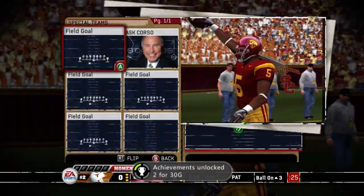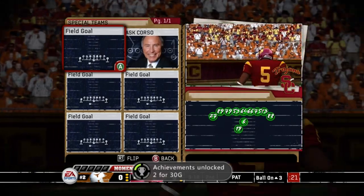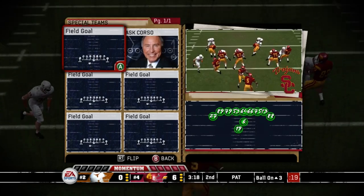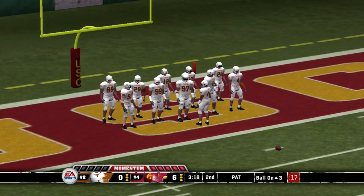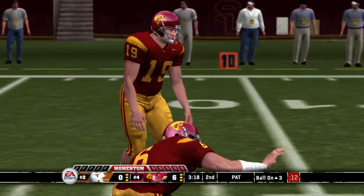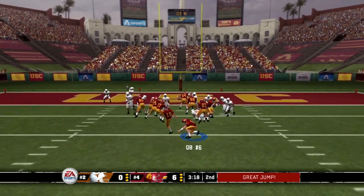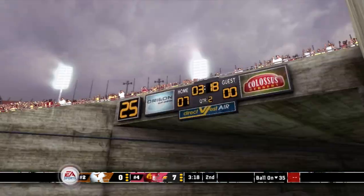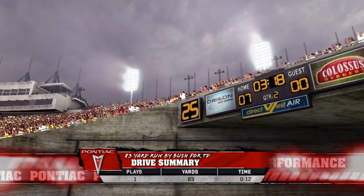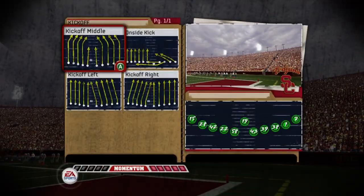Touchdown, USC! Even more achievements unlocked. Eventually we knew the big bush was going to strike — nothing can keep the big bush at bay for too long. As USC, number four in the country, takes this lead seven to nothing. Gotta love the big bush. 83 yards to the end zone. Touchdown, Trojans.